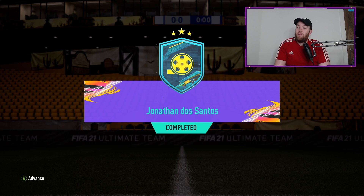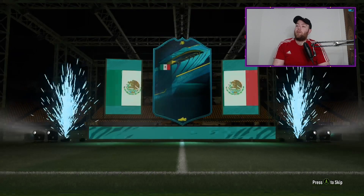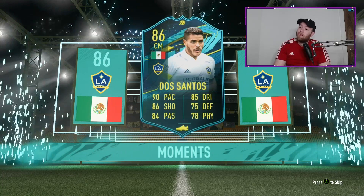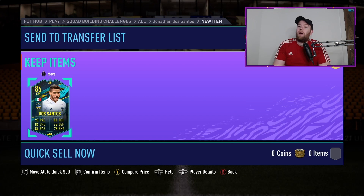We've got a spare pack here — premium electrum players pack — and we get Jonathan dos Santos completed! A very nice card. 90 pace, 86 shooting, 84 passing, 85 dribbling, 75 defending, 70 physical, 86 overall. It's a good dynamic image. Let's take a look at his in-game stats once he's done his walkout. He comes out — should've gotten a full walkout, but it is what it is. 86 — decent card.